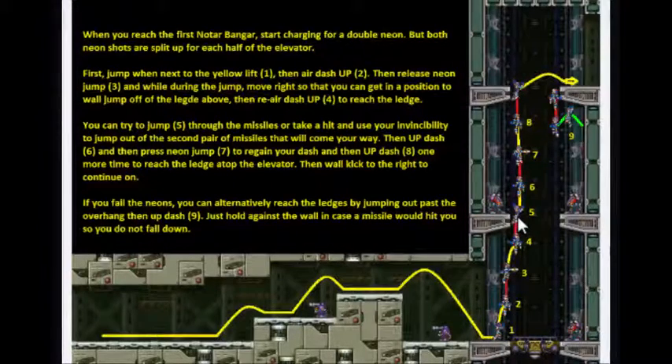If your timing is good enough, these head gunners are going to fire missiles like a crossfire. You can actually go right through the missiles if you're fortunate enough. And if you do, you can air dash up, do the press neon which will get you more height and also regain your air dash. Then you can air dash up and grab the top of the overhang here and continue on.